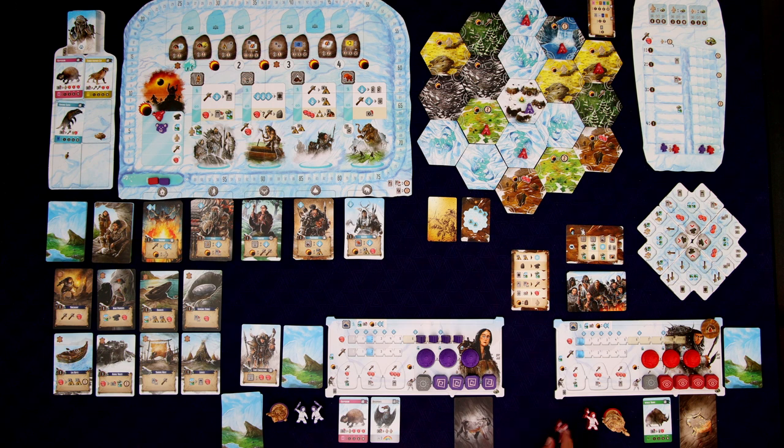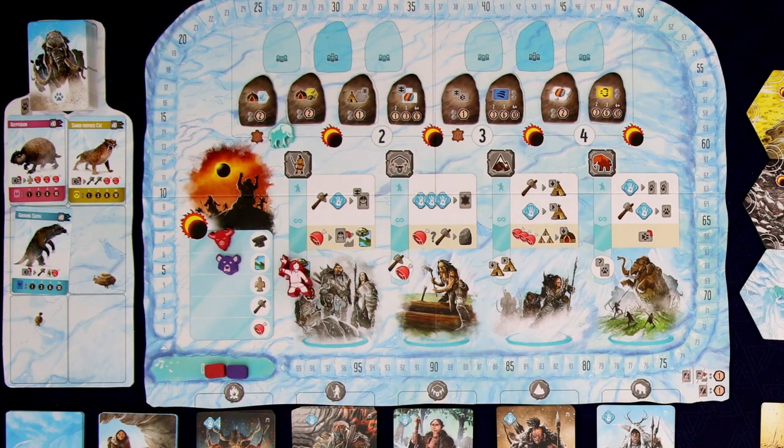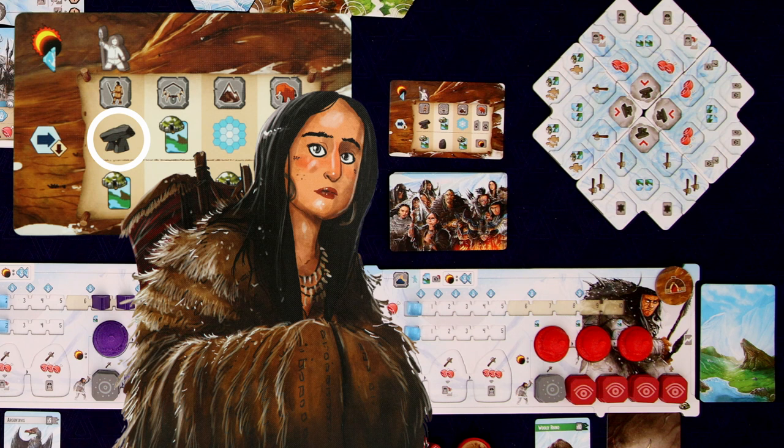We take their worker and place it at the bottom of that action spot. Rather than doing the action on the board, they're going to do the action shown in their little column — there are symbols that relate to different actions, all explained in the solo rulebook. That first icon is a megalith action. We're actually building megaliths, not monoliths — those are two different things, though admittedly quite similar.